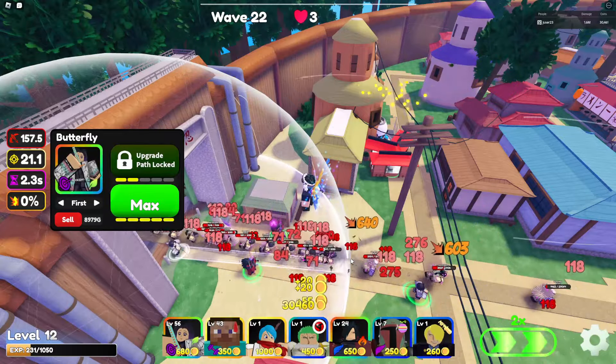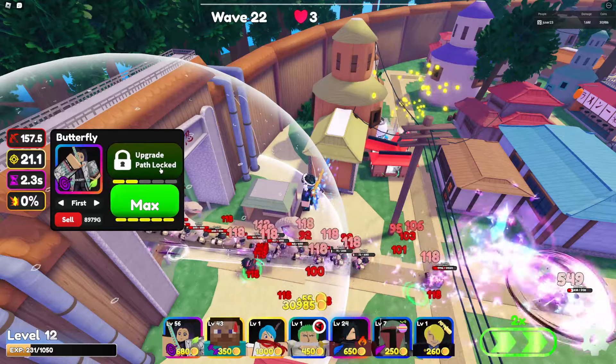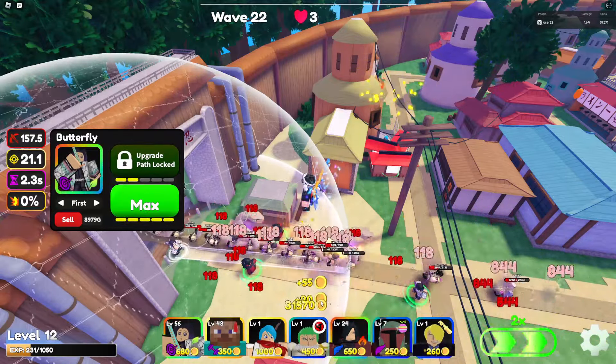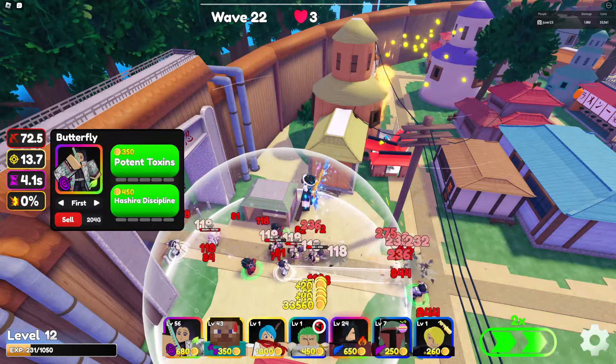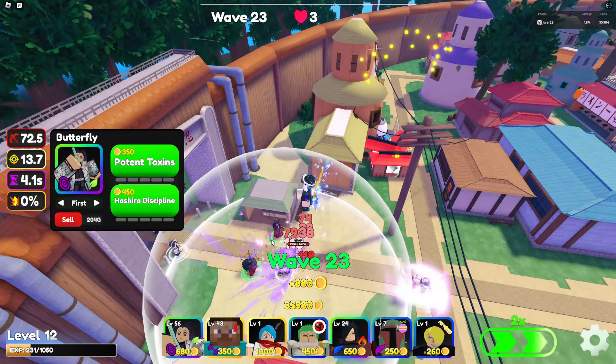Another good point about her is that in this game there are enemies called shield enemies, which you may know from Anime Adventures. You have to hit them like five times until the shield breaks, and then you can apply damage to them. DOT is really good against them.